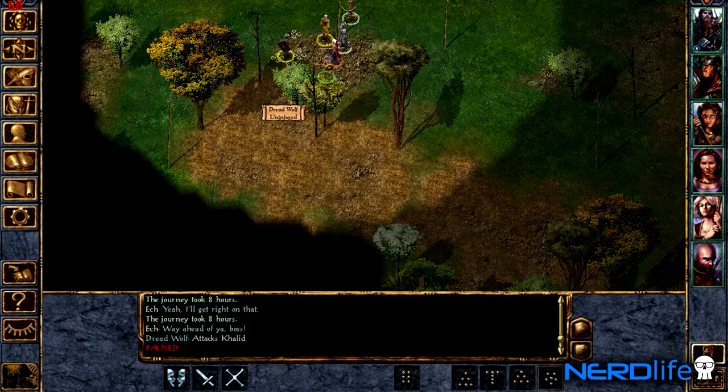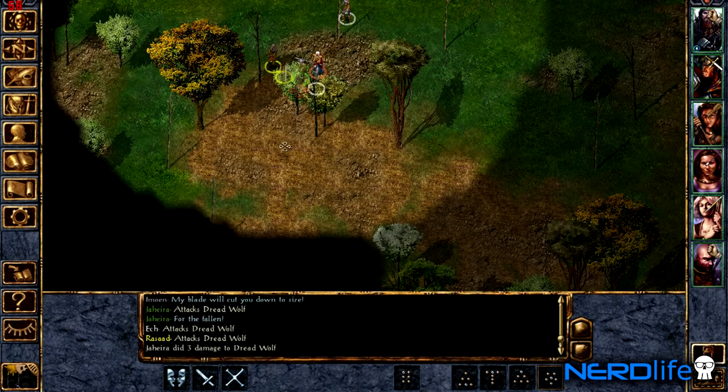These wolves are actual bitches so we're going into this knowing we may take some damage. The wolf is attacking Khalid, which is fine — he's a tank. Now he's attacking Jahira and now he's attacking me. We got a hit on the wolf.